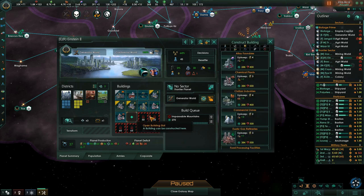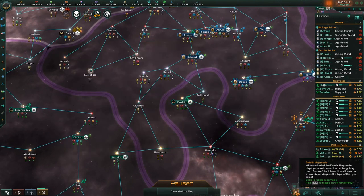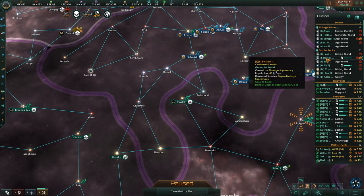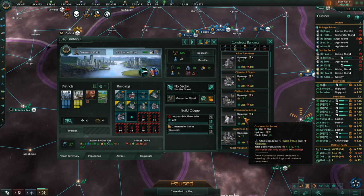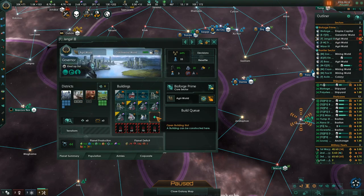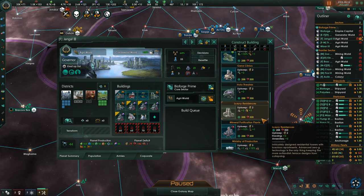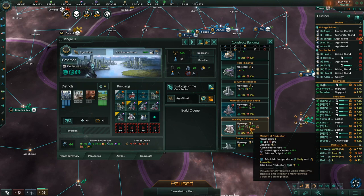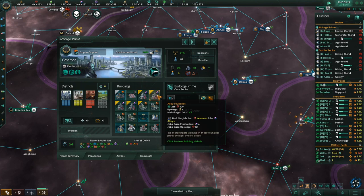Commercial zones on this planet — Einstein. Where is Einstein? Einstein is producing 37 trades but it's being built and we don't have a commercial zone on it. So if we do this, it's going to produce more clerks, more jobs, more trade — I can keep making this number go up. What we have now is the Ministry of Production — plus 15% to both our factory types, that goes on every world. For instance, it's also going to go on BioForge Prime.